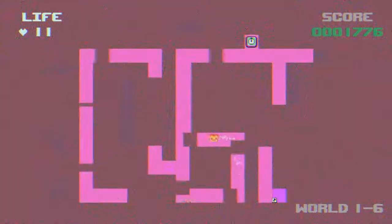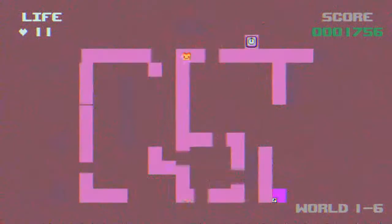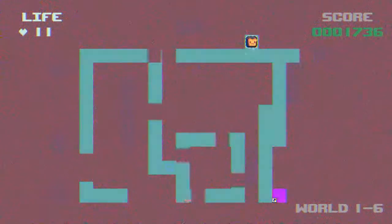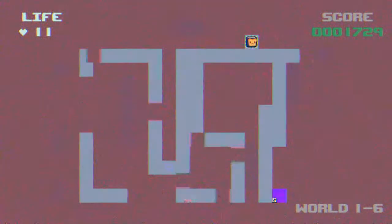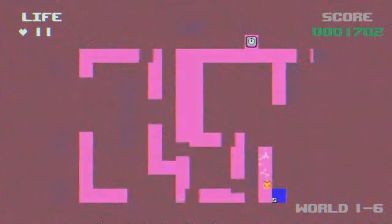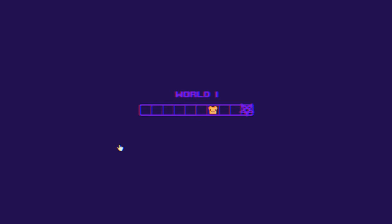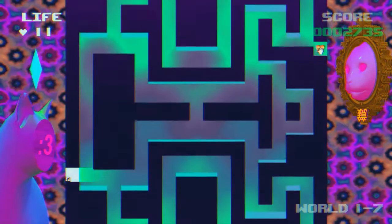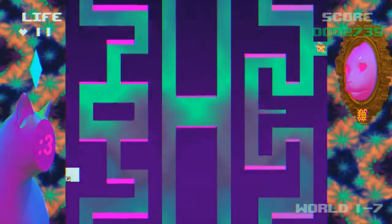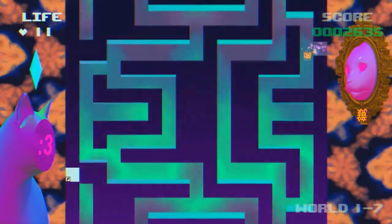Where the game slightly falls down for me is the collision detection, and that's because it doesn't explain anything to you — you find things through trial and error. Different shapes move in non-fluid ways and you'll get caught on the edge and die immediately, while other times you'll scoot along the edge and it will buzz quite a lot before you lose a life. There's no sense of rhyme or reason as to whether that's a hard hit, a soft hit, or whether it even counts.